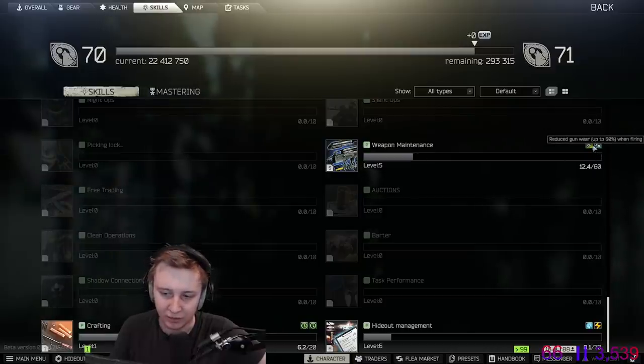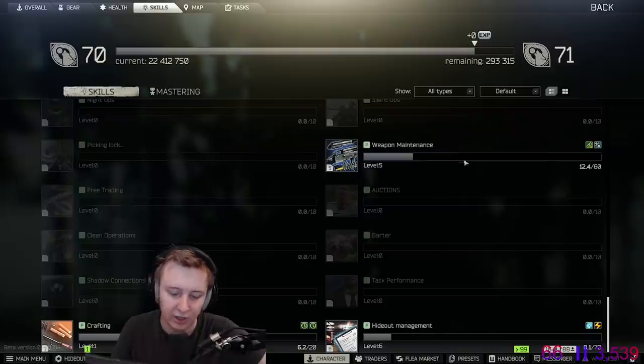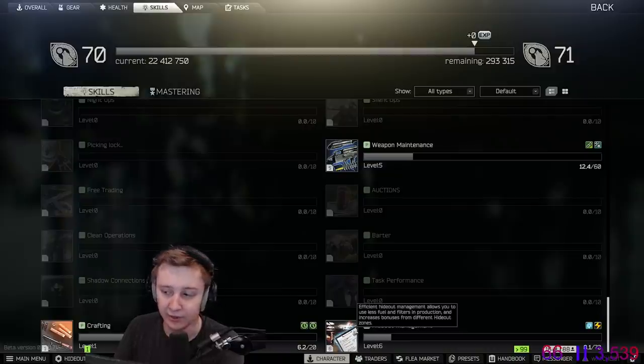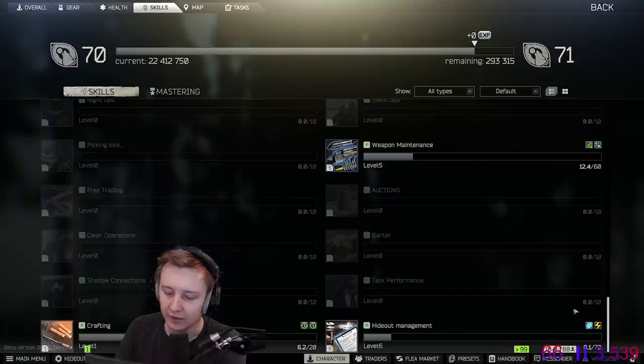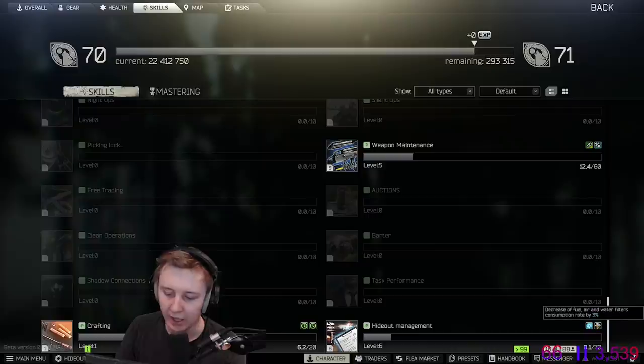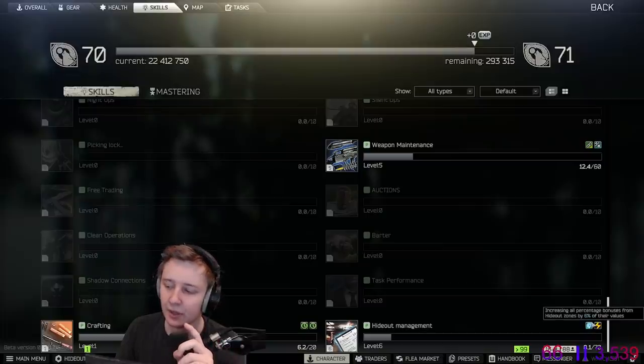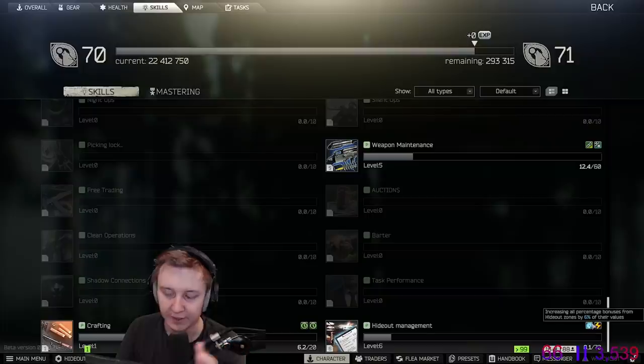Weapon maintenance relates to fixing your guns, but it doesn't affect much at the moment. Last but not least, hideout management: you level it up by crafting items in your hideout and upgrading different aspects of it to higher levels. As you level it up, it increases all percentage bonuses from hideout zones and decreases fuel consumption. On max level, it gives you 2 additional slots for fuel canisters, 2 additional slots for water filters, 2 additional slots for air filters, and plus 2 to the storage limit of coins in the Bitcoin farm.